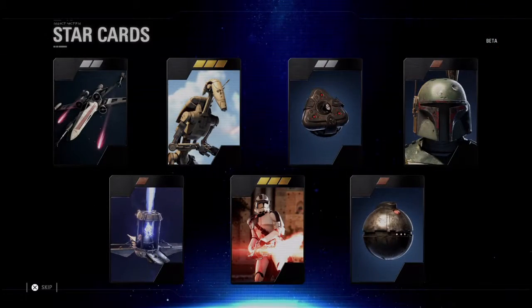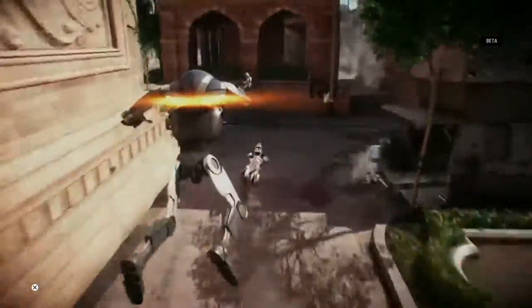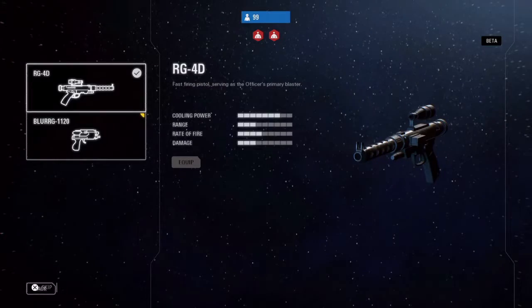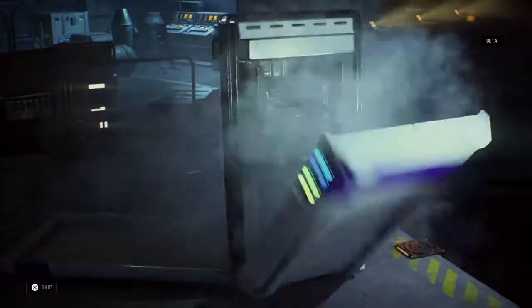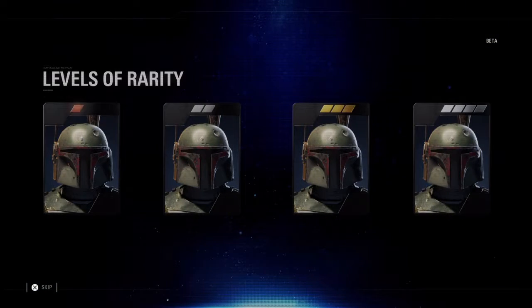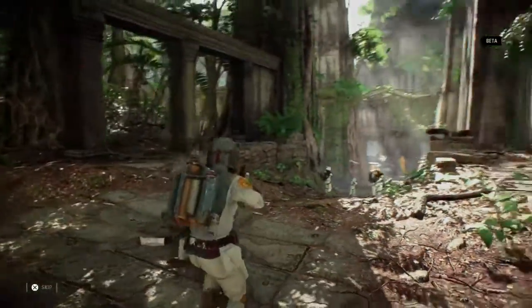The Star Card system has been completely rebuilt. These powerful collectibles exist for everything you can spawn in at, be it a Trooper, a Vehicle, Reinforcement, or Hero. In the beta, you'll get a taste of the customization available in the full game, with a small selection of Star Cards to get you started. You can find them in crates, or craft and upgrade them using parts. The rarer the tier of card, the more powerful its effect in battle. Choose the right Star Card for the right situation, and get ready to fight.